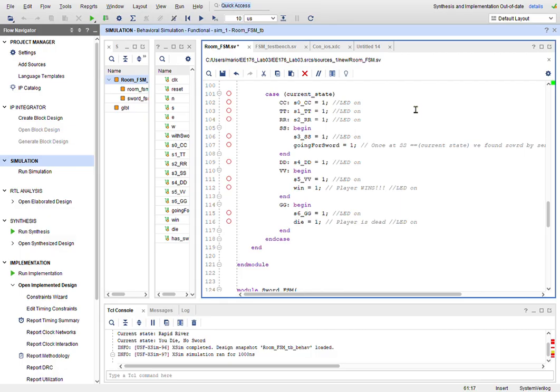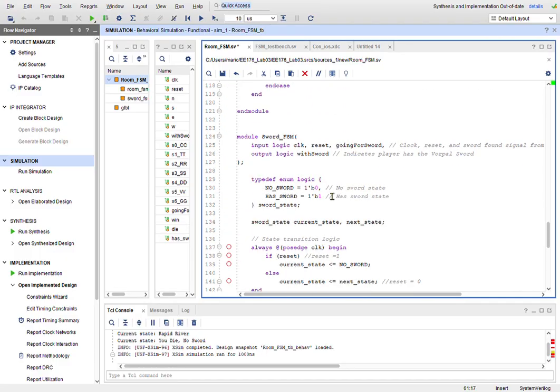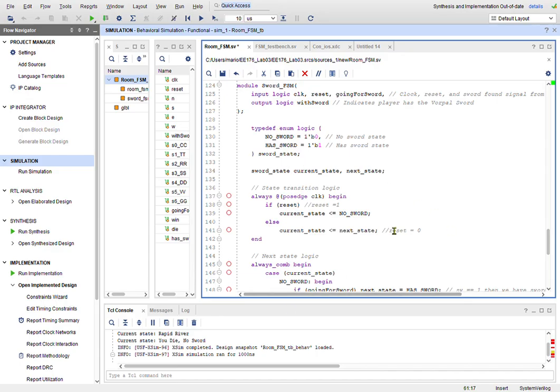I also assign DD to its output to turn on the LED. For VV, same thing — the LED turns on and the win output goes high, so you win. If you go to GG, you die because you don't have a sword. The second FSM is much smaller: it has clock, reset, going_for_sword as input, and with_sword as output. The two states are no_sword and has_sword, using current_state and next_state to pull values.